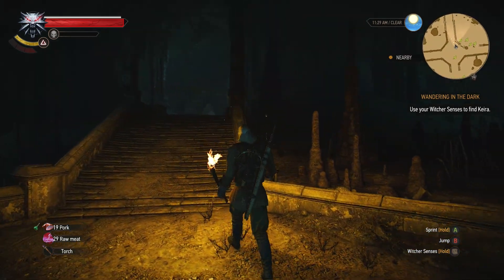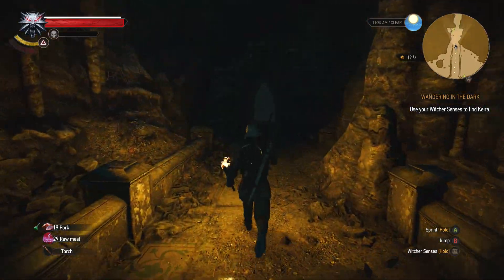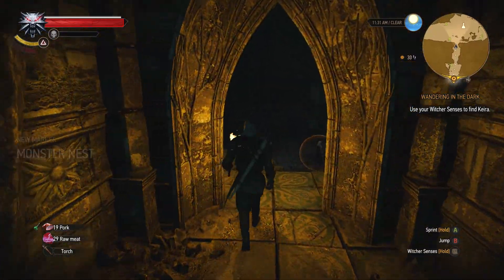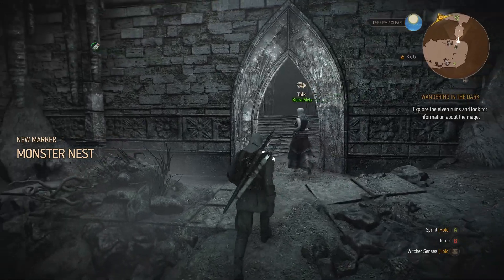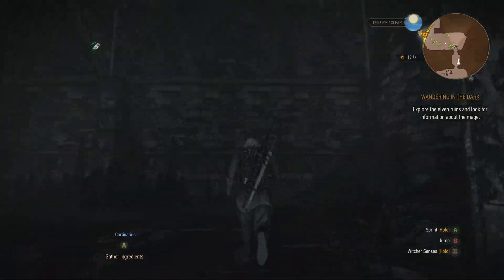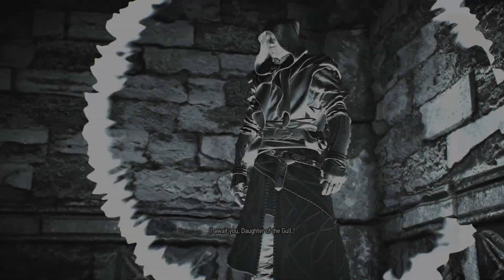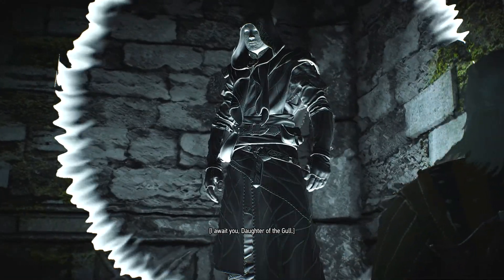She's just over here dealing with those big scary rats, so just go ahead and take them out as usual. So folks, that's pretty much it — just wanted to give you this walkthrough on The Witcher 3, showing you how to use your Witcher senses to find Keira during the quest 'Wandering in the Dark.' Let me know your thoughts in the comments below. I appreciate the support — I'll see you in the next video.